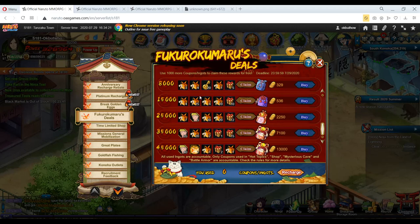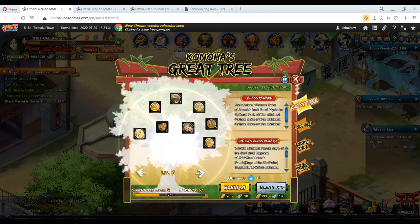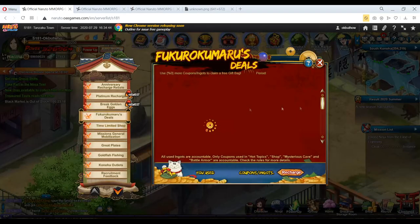The best setup is to save 100,000 coupons — easier if you're a spender — then use Fuku Deals to hit 45,000, then go on Konoha's Great Tree all the way up to level seven and beyond, getting a huge rebate plus the Fuku Deals rebate combined. This is the best possible setup. However, normally we don't have Fuku Deals every week.